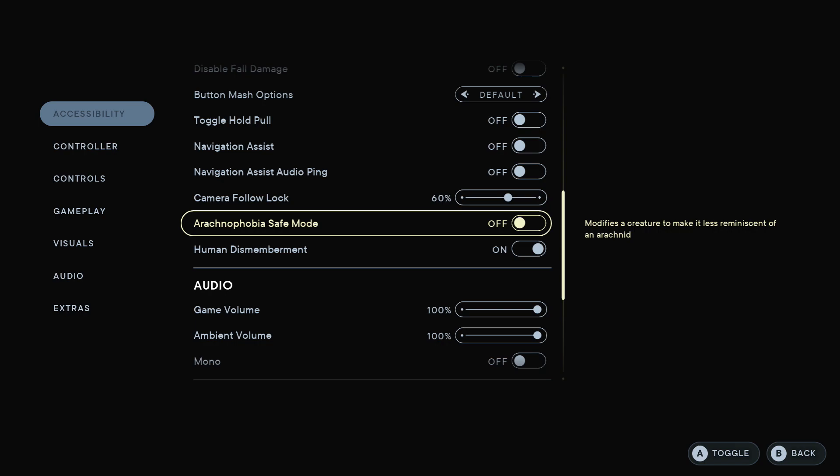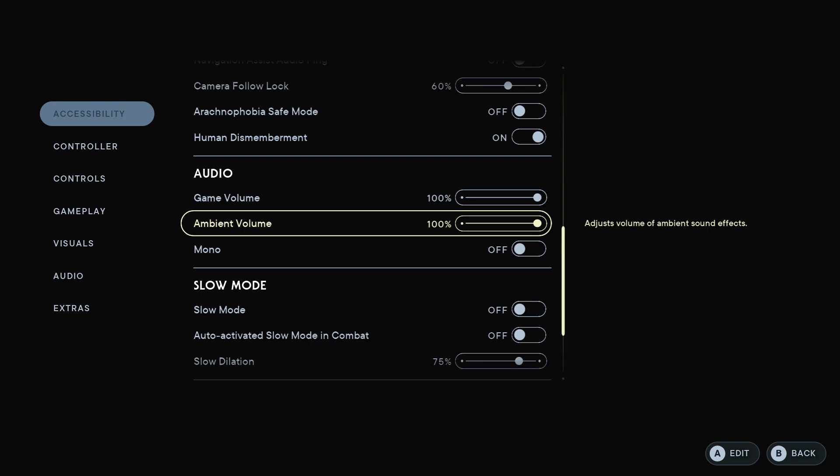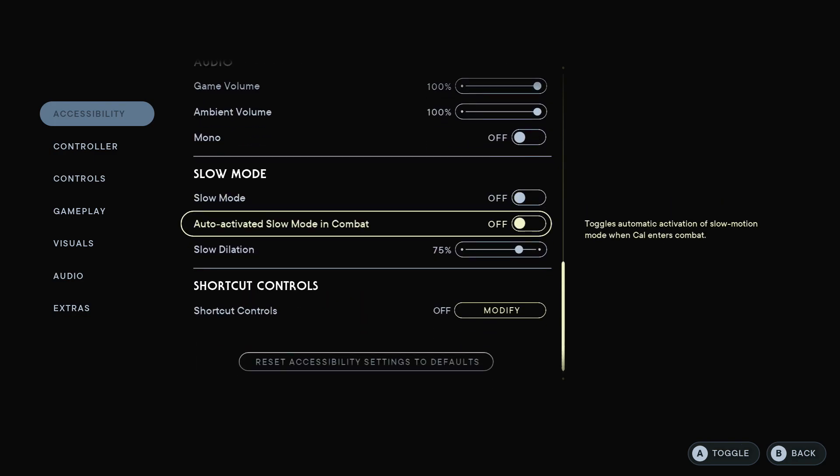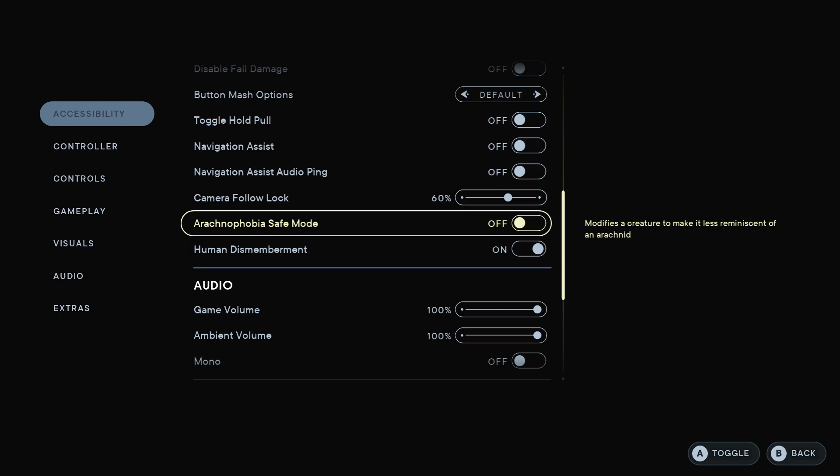Arachnophobia safe mode — that is an interesting setting. It modifies a creature to make it less reminiscent of an arachnid. I'm not going to turn that on, but that's an interesting setting for people who don't like spiders. I guess we're going to be fighting some spider-like creatures. And then there it is — human dismemberment. They have added this into the game. It enables human enemies to be dismembered in gameplay but does not affect cutscenes. I'm going to keep that on. It's kind of cool that they have settings like that in there from the beginning.